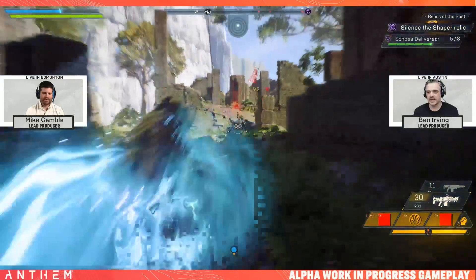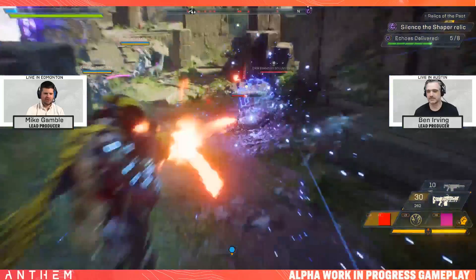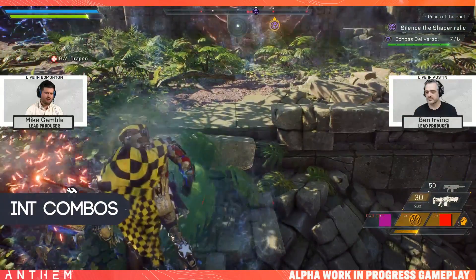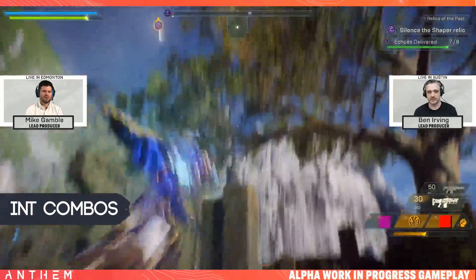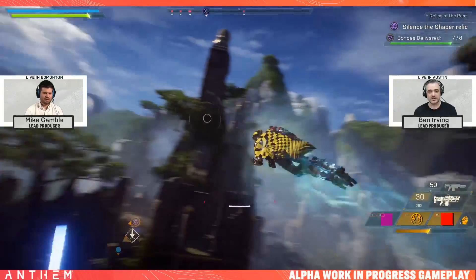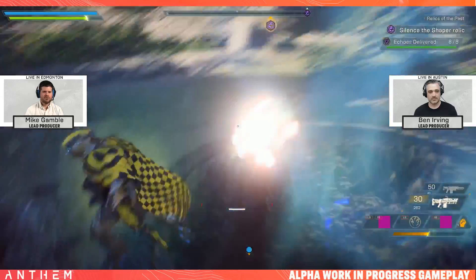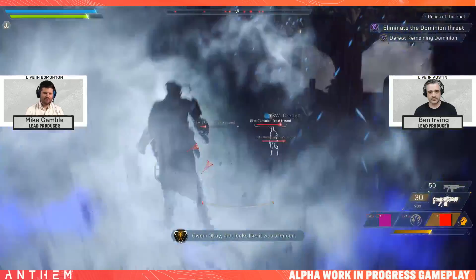We didn't really get to see as much of the Interceptor as I would have liked — no first-person gameplay from Ben since he was in a whole different country. But he did touch on how combos work for the Interceptor. For example, if the Interceptor does melee damage inside the fire aura of the Storm's ultimate, the glaives start to set on fire and you start doing fire damage as an Interceptor — which is a really cool synergy and combo. It's not as cut and dry as one javelin uses one ability and the other uses another; there are a lot of different ways the combo interactions can work.